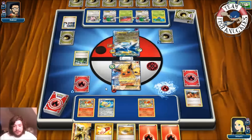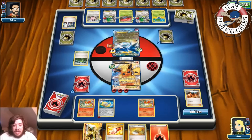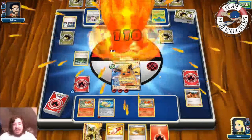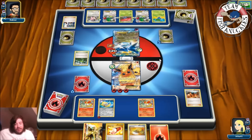On our turn we get a Fire Energy. We free retreat into Flareon-EX and Blacksmith two Fire Energies onto it. The better play is to put a Fire Energy on Jirachi and use Blaze Ball — next turn we can knock it out. We can also knock out Miltank the following turn. Looking at the board, if we can find Delphox XY somehow and mainly evolve, we might be really okay.